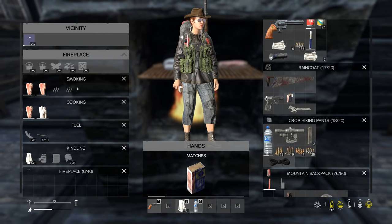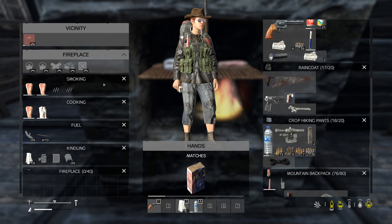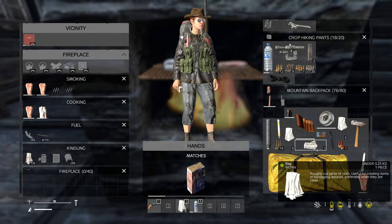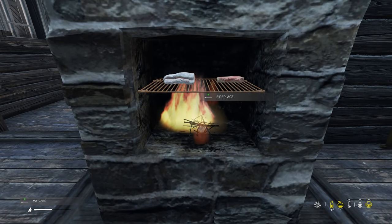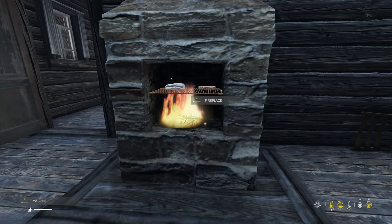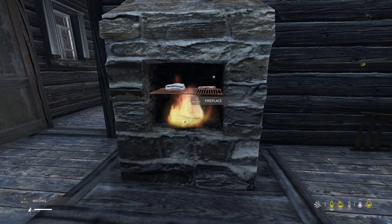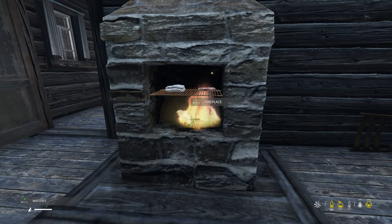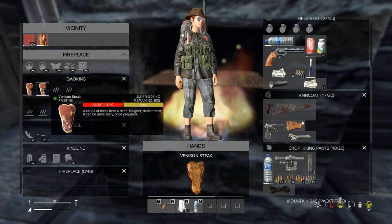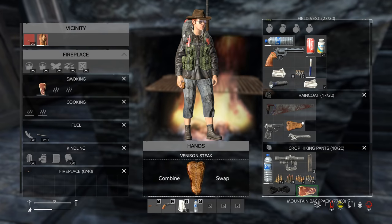We'll cook some and smoke some — I don't even know what smoking does. The smoking is a new feature — there's a smoking slot on the fireplace. I guess it just smokes the meat. We'll keep an eye on these guys — oh, they're sizzling! It looks like the meat dried, so it's smoked dried meat.